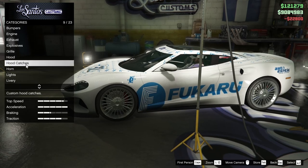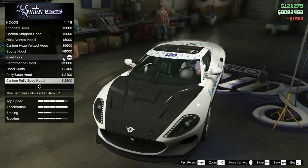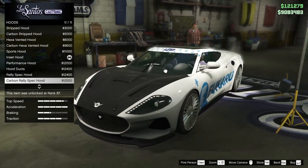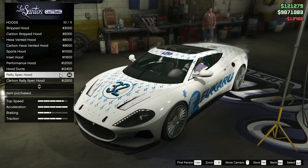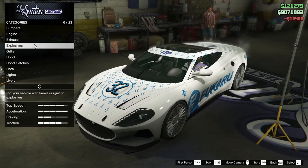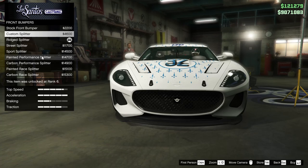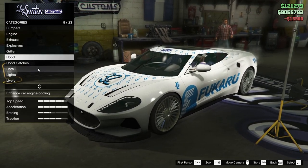I'm going to go for the Fukaru Kraux livery. We're actually going to add the hood catches back on. For the hood itself, I feel like the rally spec hood without the carbon looks a little better, so we'll go for that. For the front bumper, I'm going to go for the carbon race splitter — that's going to look a bit more matchy.